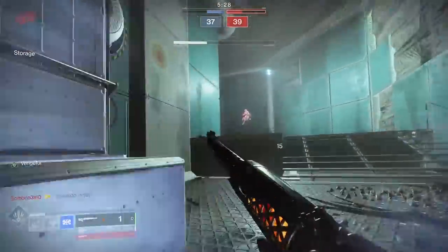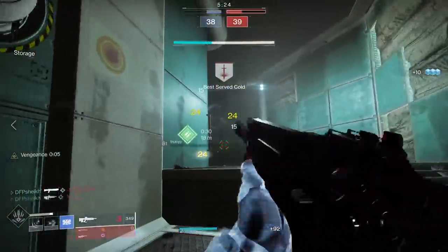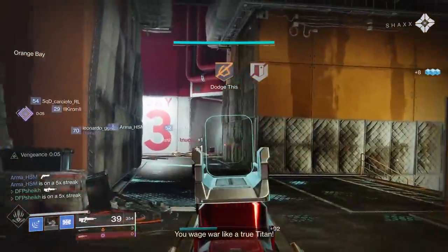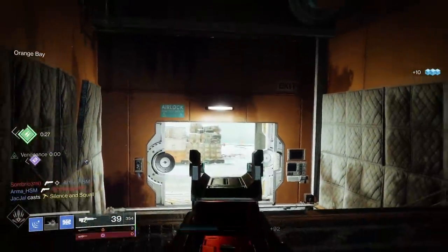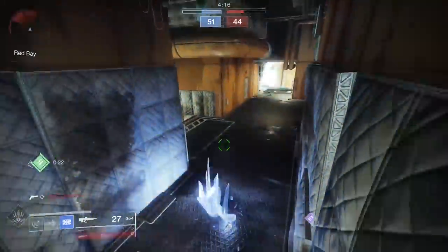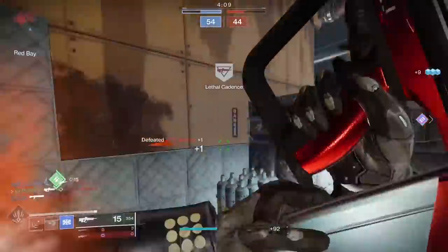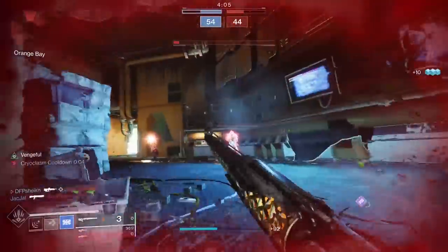Maybe switching to your shotgun — I think this might be a loadout you're seeing a preview of here. Duality is getting a buff next season — 1.5 meters more range — so it'll be even more effective. Instead of pairing it with Steady Hand, I might take a perfectly rolled Time One Spire with loads of range, maybe Zen Moment and Kill Clip, or imagine Time One Spire with Rapid Hit — that would be very nice. There are a bunch of great perk combination opportunities for this weapon.